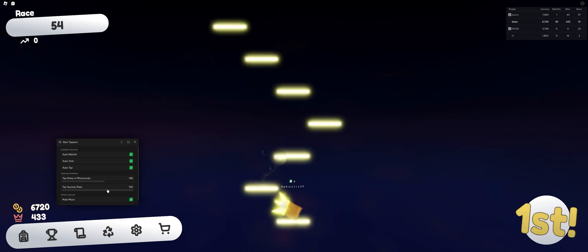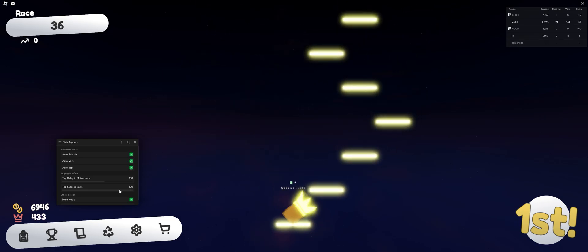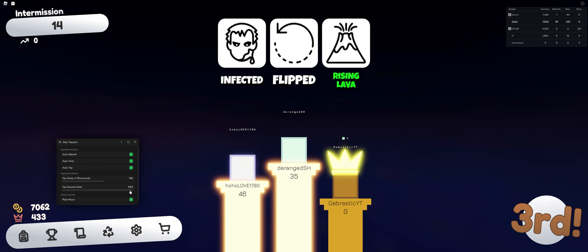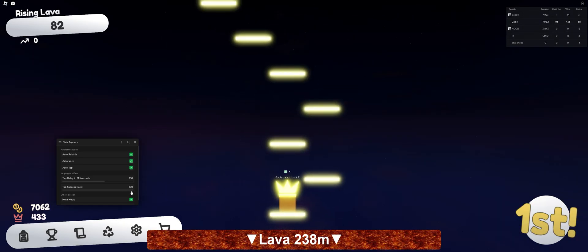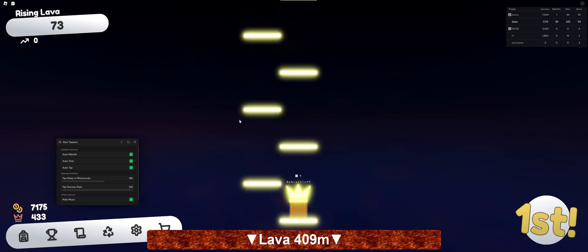Next is tap success rate, which basically decides if your tap should stun you or not. If you set this to around 96%, you have a 96.6% chance of not getting stunned — as you can see, I got stunned right there. If you never want to get stunned, just keep it at 100. If you want to randomly get stunned sometimes, keep it around 99.8. Just keep in mind you should stay around 99.8 to seem like you get roughly one stair mistake out of every 500 stairs you climb, just to make it seem like you're a real player and not auto farming like a bot.